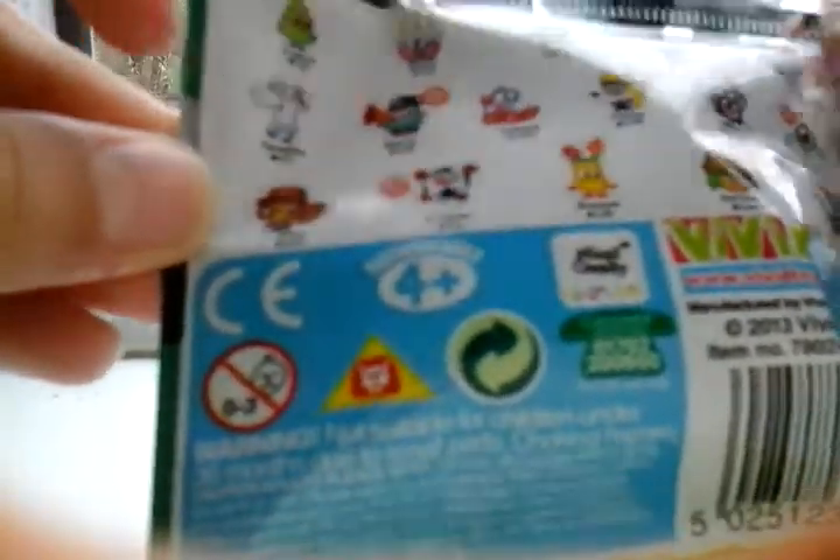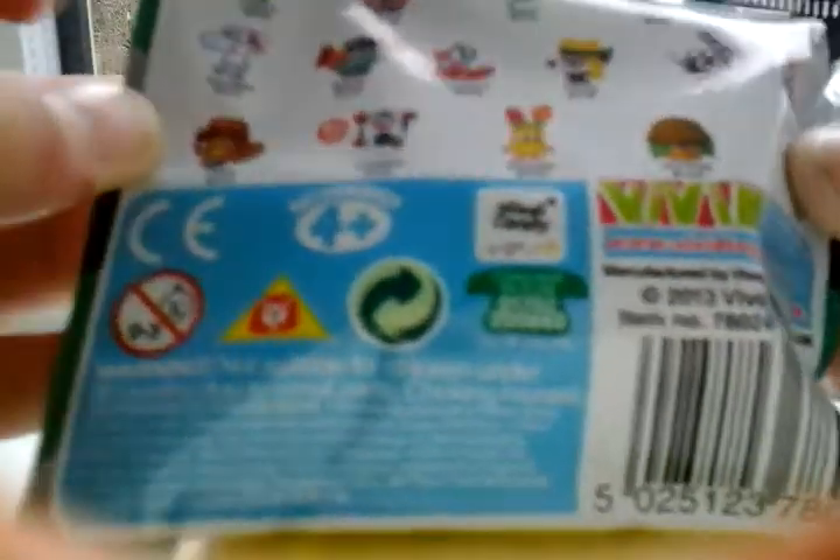These are all the ones you can get — Ultra Jiggles, Ultra Marty, Ultra Blinky, and Ultra Dribbles. I'll give you a hint about who I got... okay I can't believe it! Let's get opening — let me just show you that it's completely sealed.